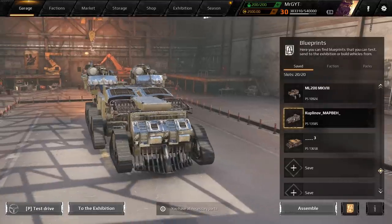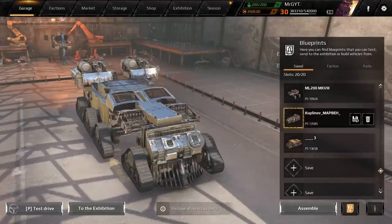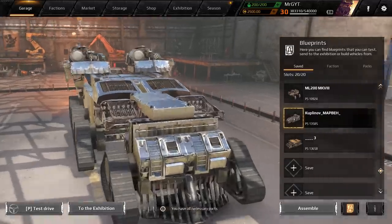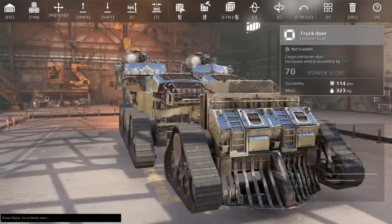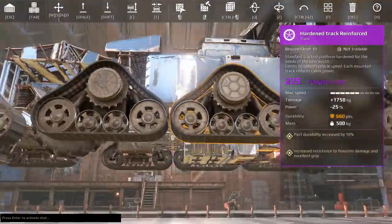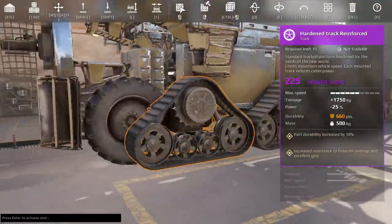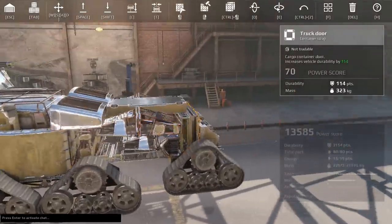We are going to try two ginormous Reaper builds today, both pulled from Exhibition. First one: Kupulanov Mappa. Then underscore four times and a three. These both use a principle I used a long time ago on Mammoth builds — using large wheels to elevate the tracks off the ground. Tracks provide tonnage and armor, but the actual driving comes from the wheels.